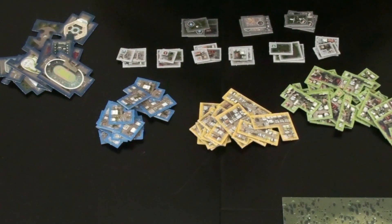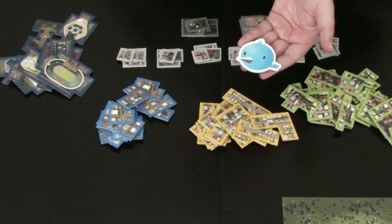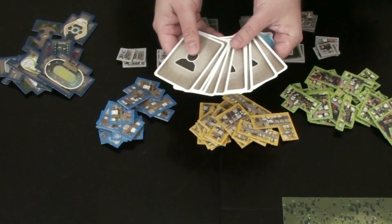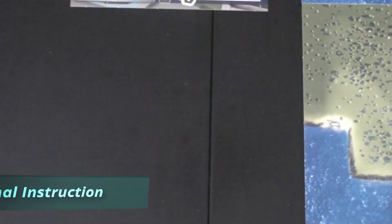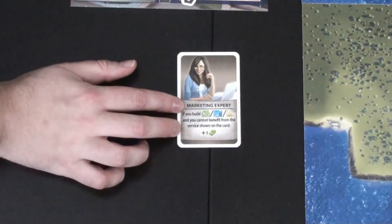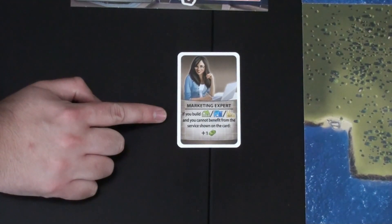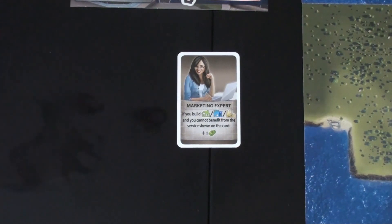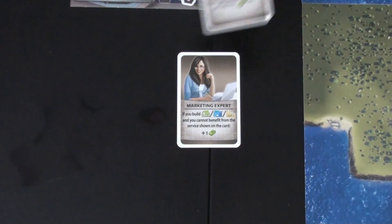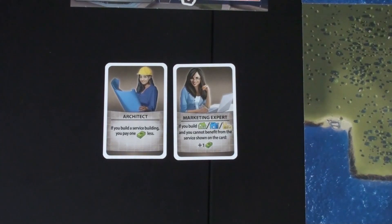With that, I think we're ready to start playing. I will give out the first player marker and deal each of us a role card. Kim is joining me now. I chose to be the marketing expert — this role lets me play a residential, commercial, or industrial building, and if I can't benefit from the combo, I get an extra dollar. Kim is the architect, so if she builds a service building, she pays one less dollar.